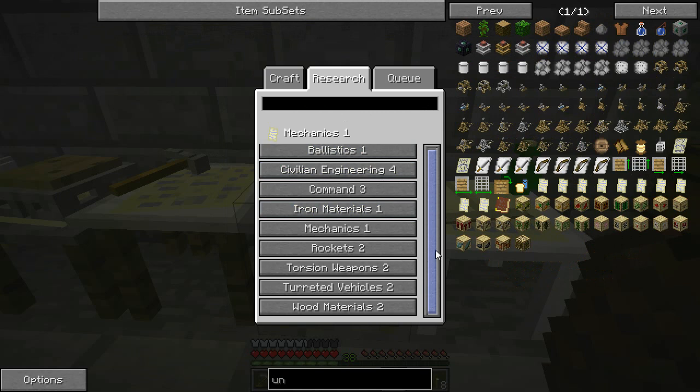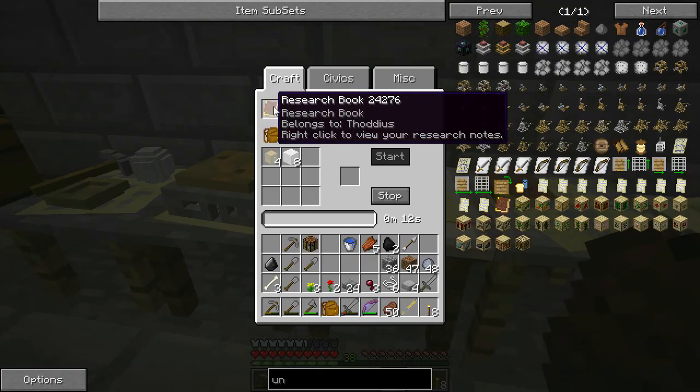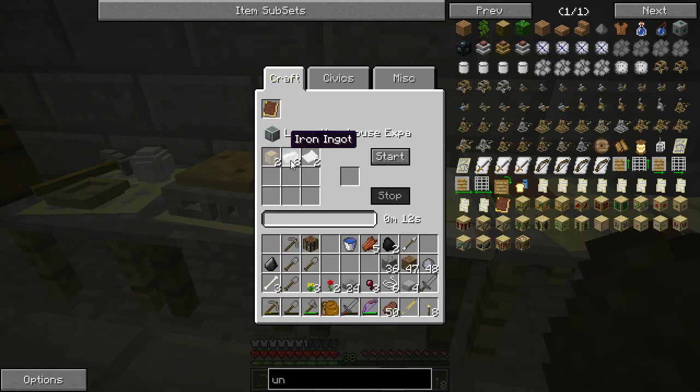And then the turreted vehicles and some rockets, and just all the cool stuff. Definitely one of the things we need to make here is going to be the warehouse expansion. I think it's on here — yeah, the large warehouse expansion, which takes eight iron.